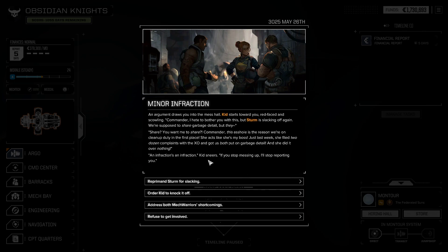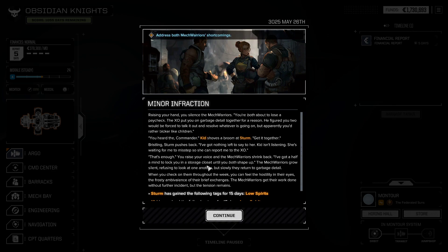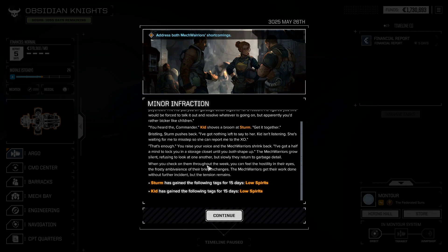Betapod. Minor infraction. An argument draws you to the mess hall. Kid starts towards you, red-faced and scowling. 'Commander, I hate to bother you with this, but Sturm is slacking off again. We're supposed to share garbage detail.' 'Share? This arsehole is the reason we're on cleanup duty in the first place. She acts like she's my boss. Last week, she filed two dozen complaints with the XO and got us both put on garbage detail over nothing.' Kid sneers: 'If you stop messing up, I'll stop reporting you.' I think I'm going to have to dress them both down. You raise your hand and silence them. 'You're both about to lose a paycheck. Stop acting like children.' Kid says 'You heard the commander,' and shoves a broom at Sturm. Sturm pushes back. Eventually you check them through the week and feel the hostility. So they both gain low spirits for 15 days because of that.